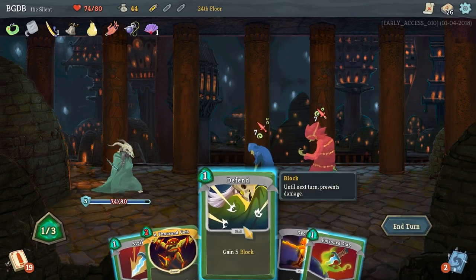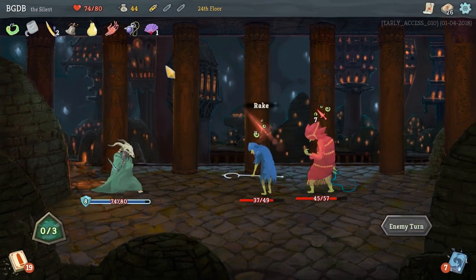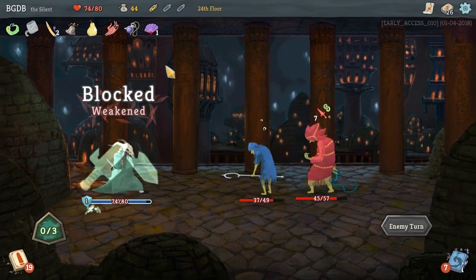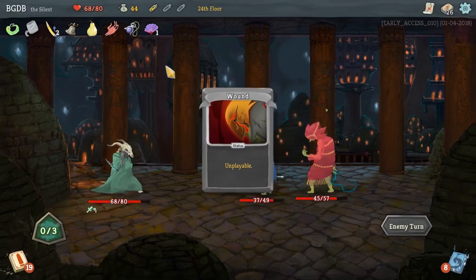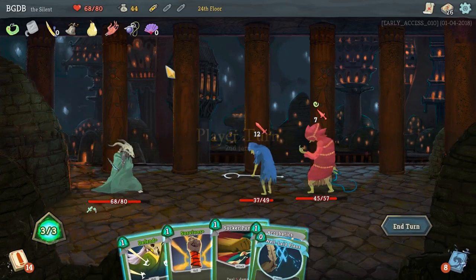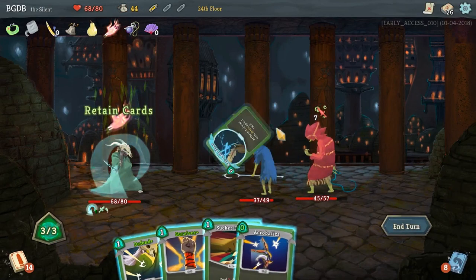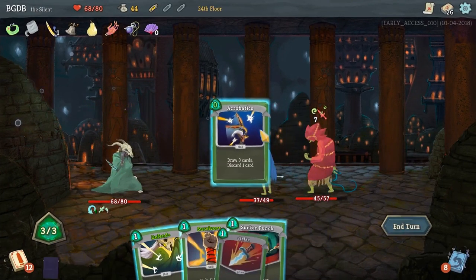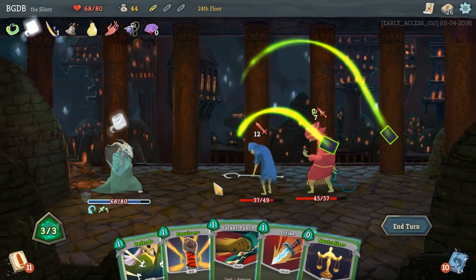It's just going to bring me down to sixty-eight. We're going to Well-Laid Plans. Acrobatics is free. Choose a card to discard - yeah, we'll get rid of you, Parasite Boy. You're doing the most damage this turn. So that's down to sixteen.